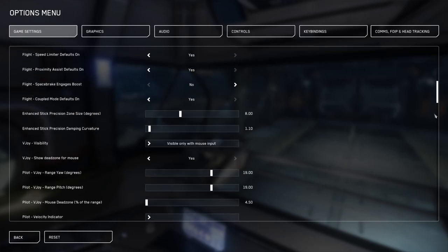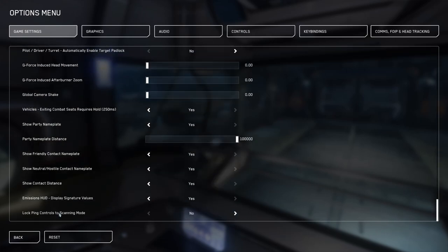There's an additional setting you need to adjust for this to work in any HUD mode, and that's the lock ping controls to scan mode. When enabled, the active ping and increase or decrease ping angle buttons will only function when you're in scanning mode. I recommend disabling that setting so that we have free control, especially if you're in a Prospector, as your mining display will give you a bit more details than a typical scan.